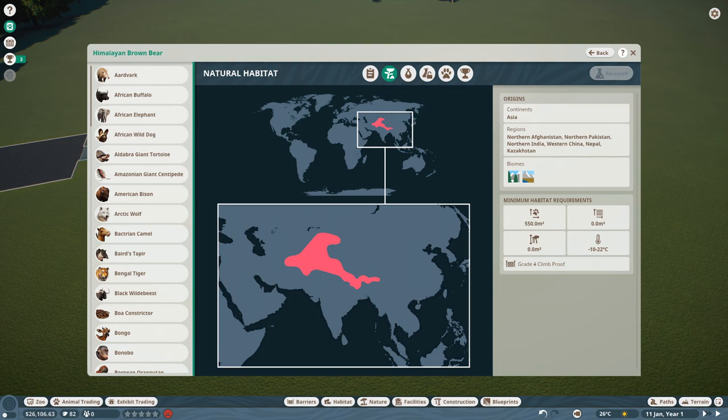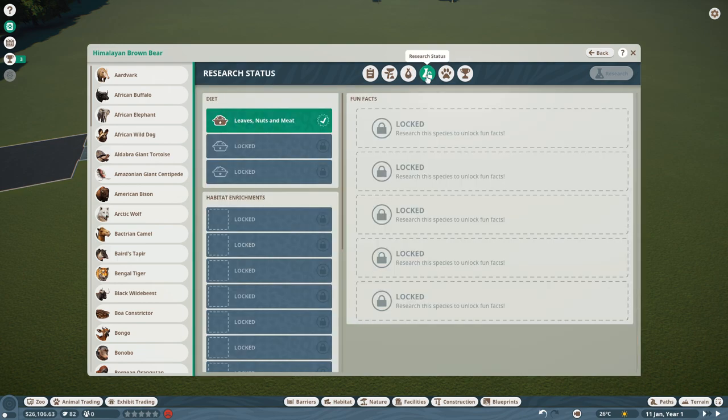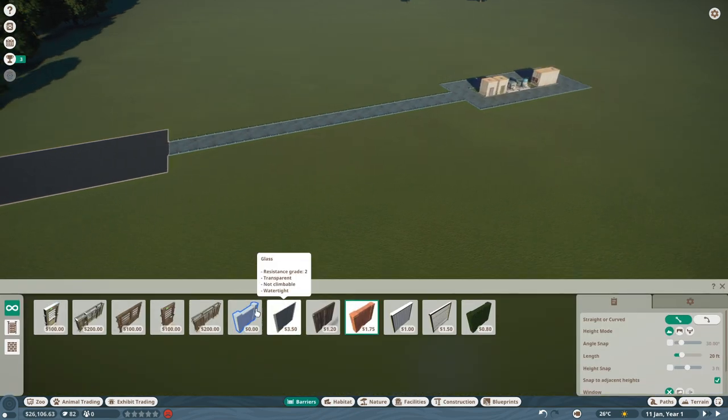Grade four barrier and climb-proof noted. They don't get along with other animals. The world records section is interesting — I wonder if these are in-game stats or real stats. I think it must be in-game only, which is a shame. That would be really cool if updated with real-world data. Now we have our stats, let's work on building the barrier.